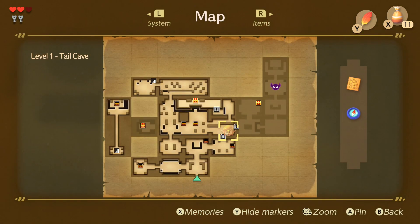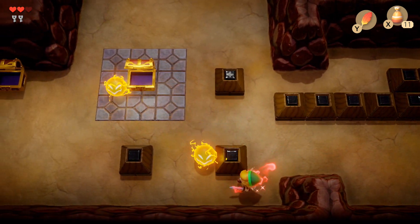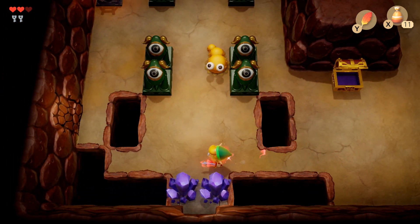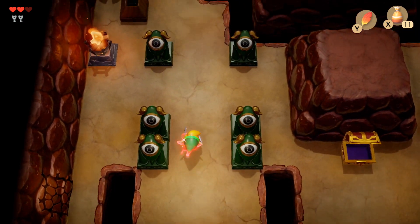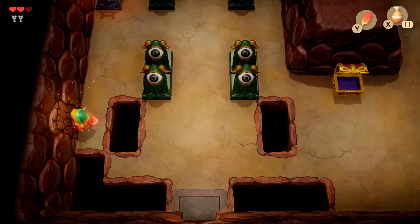All right, go through the door with your beautiful red aura. Hold on — look over there on the left. I don't see anything. There's a chest in a room that you can't see. Maybe you can jump in there. Oh, it's a bombable wall. Yeah, that makes sense. We don't have a bomb, so embarrassing.